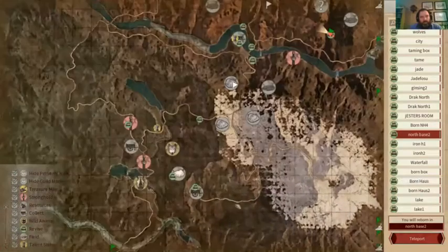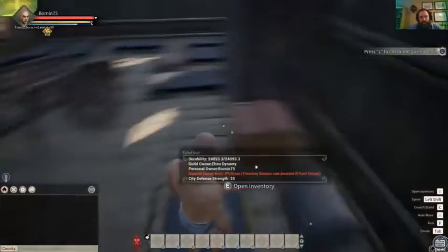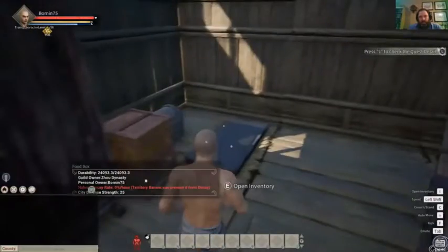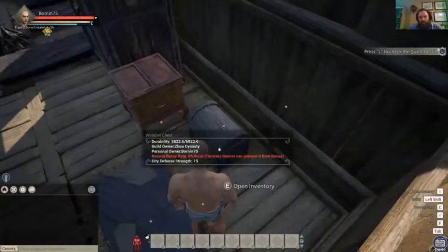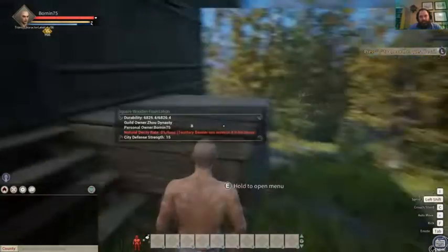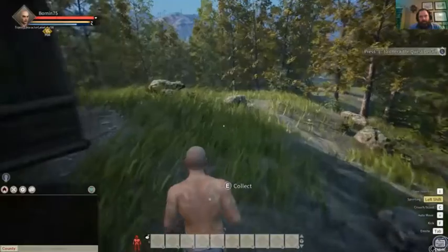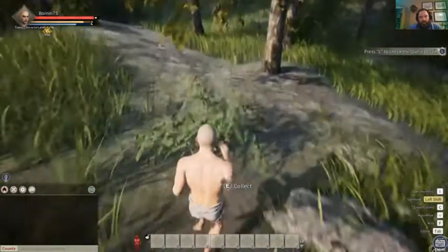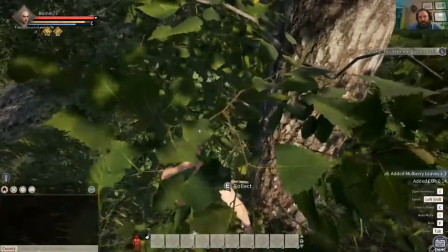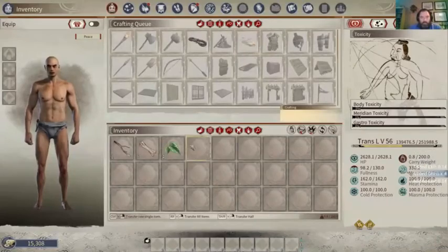Next we'll go over by our saltpeter mine. I was looking to see if I left a sickle here - does not appear so. Once again on the map over in this area, if you are just out and about and you hit the bushes, this is where I come to get the mulberry leaves. Here's what the mulberry leaves look like.